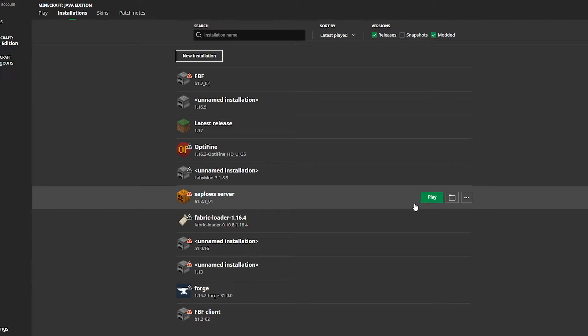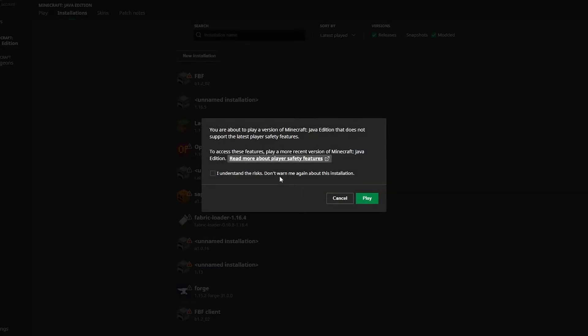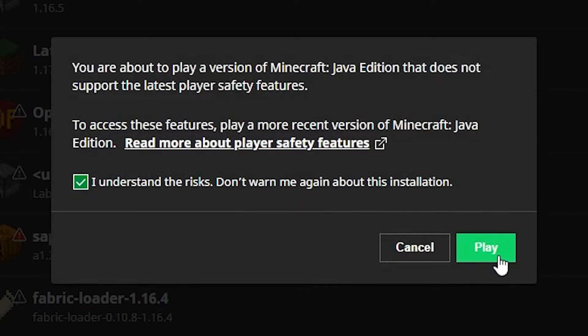Now hit Create — it should work just fine. FBF Client is right there, so click Play. Don't load any of your current worlds on this version; I don't even think you can, but if you can, don't do it — it'll break them.